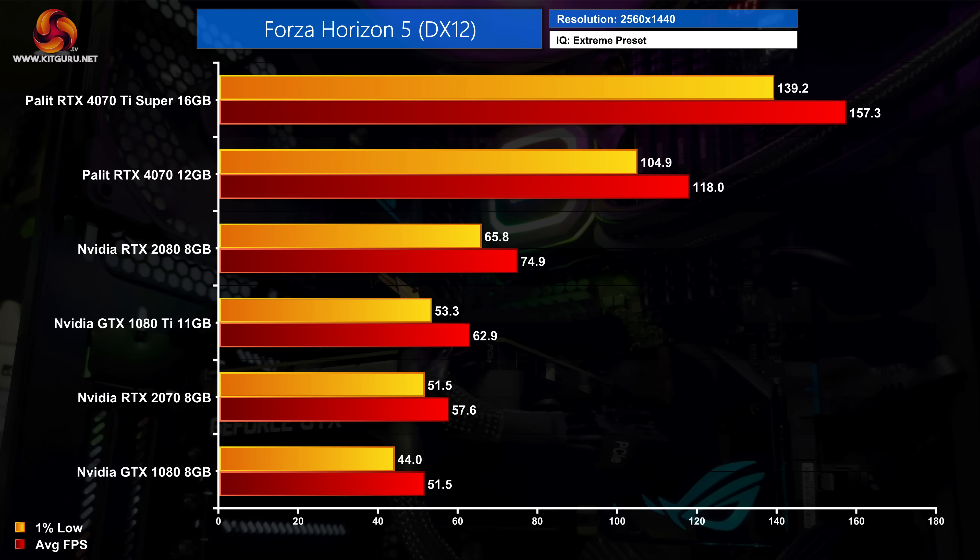Forza Horizon 5 is a very well optimised title and you can still get 50 FPS even with the GTX 1080. However, if you want to enjoy the benefits of a higher refresh rate monitor you'll need something like the Palette 4070, which is capable of nearly 120 FPS, or the 4070 Ti Super which is again over twice as fast as the RTX 2080.